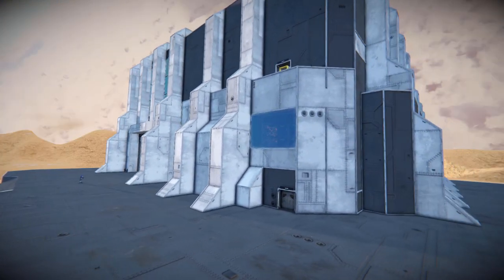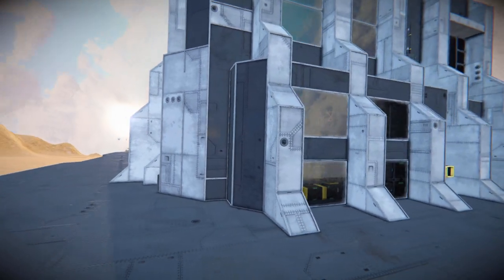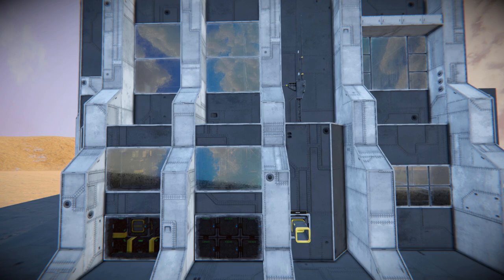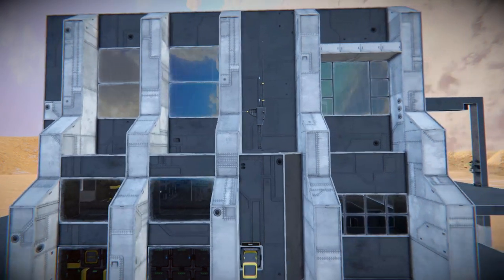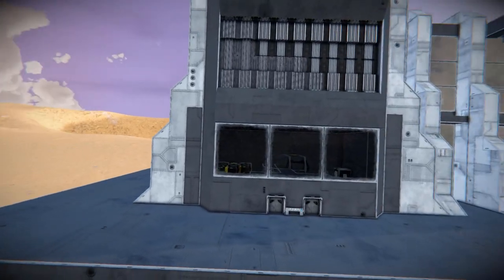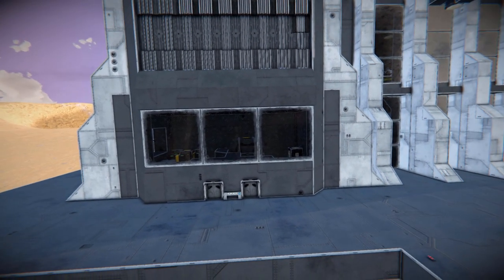Moving around onto the sides, we see another connection point and a bunch more windows to peer inside. Once again, our connector is not connected up to anything. Right above that we can see an antenna to make sure we can always find this thing. Coming around onto this side, next to our little printer, we have a couple more doorways which go into our medical bay and then another general storage.